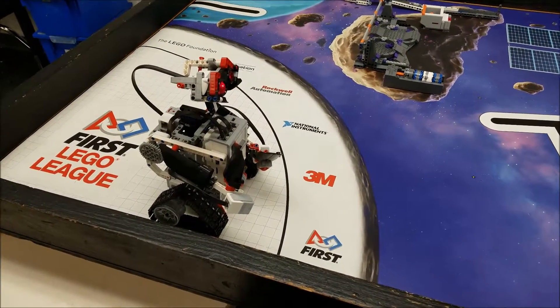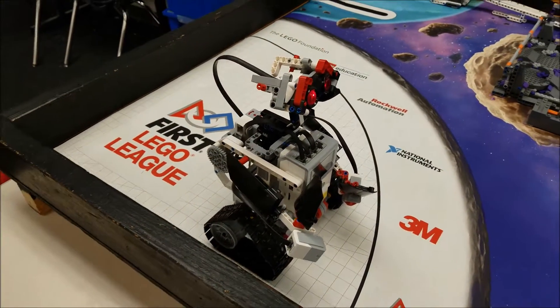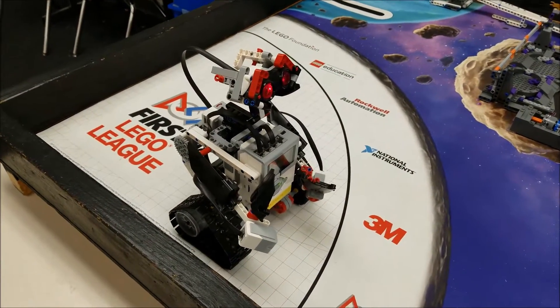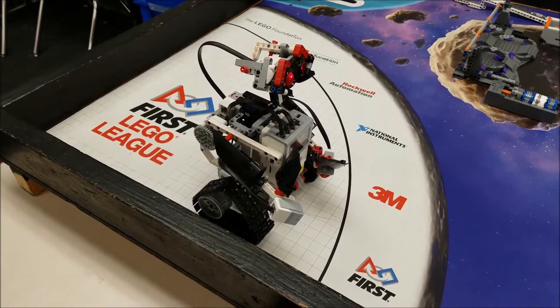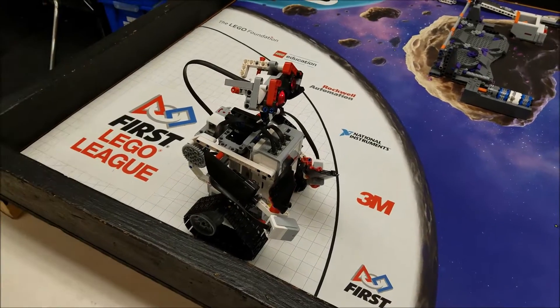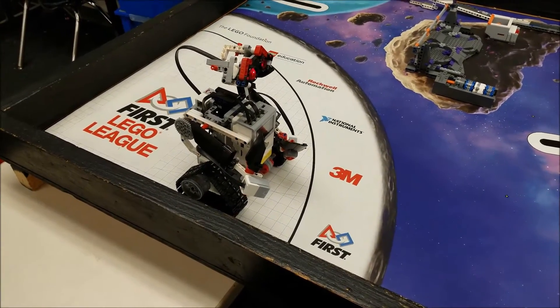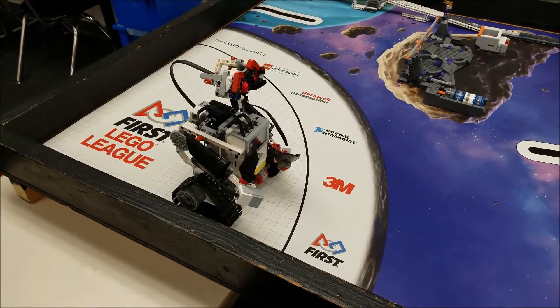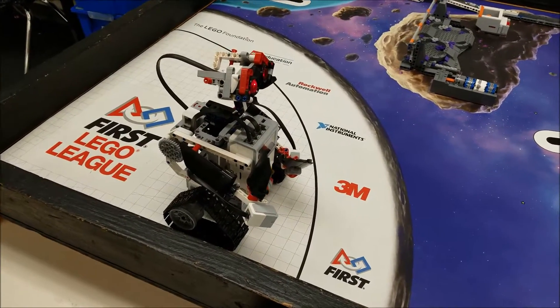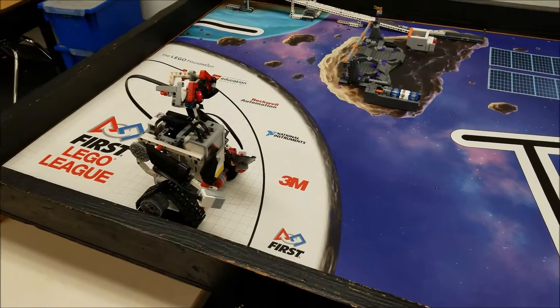What I have here is the WALL-E build. This is another robot — I've shown you WALL-E before in other videos. This is from Danny's lab; I'll send you the link down below. It's not free instructions for this, so you might have to talk that over with whoever. But anyway, WALL-E is going to attempt to do the observatory mission. Let's check this out.